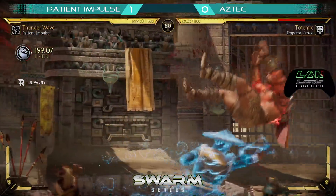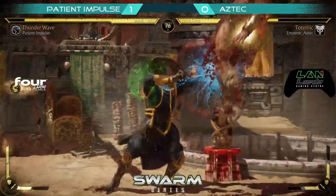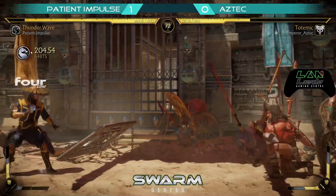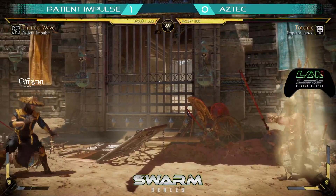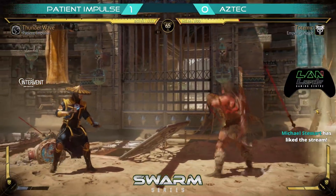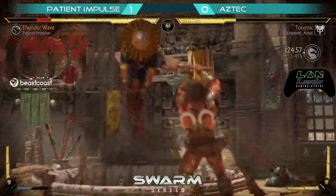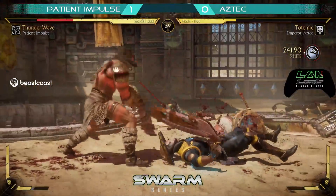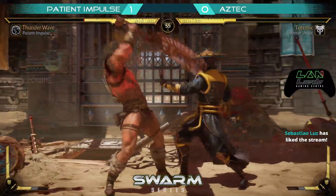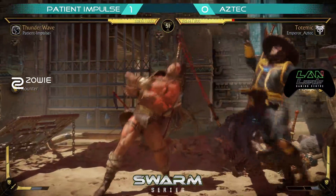Here we go, Match 2. Impulse back at it again with heavy damage. Dropped a combo. Nice little stagger by Aztec. And Impulse showing off that he knows the tech and the flawless block gaps here. Both trading. The lightning strikes seem to check, but the sunlight's gonna make up that trade. Did not react to it — very surprising from Impulse. That's a reactive time.